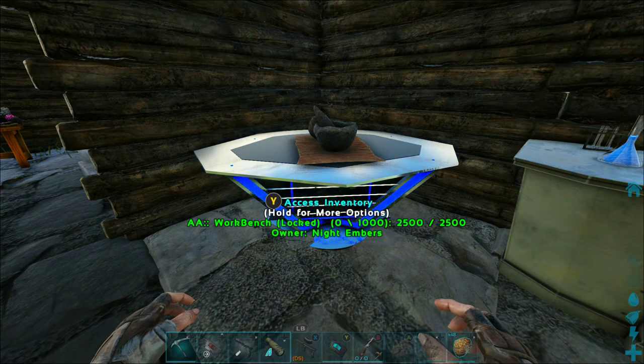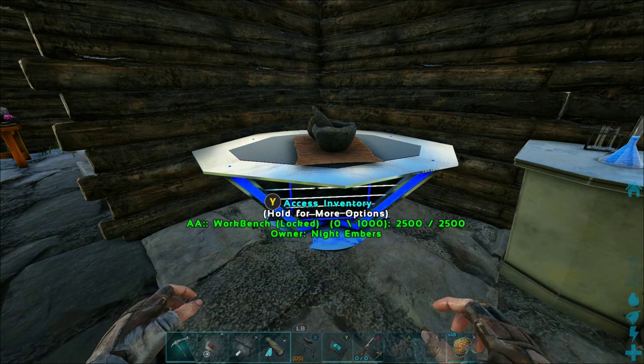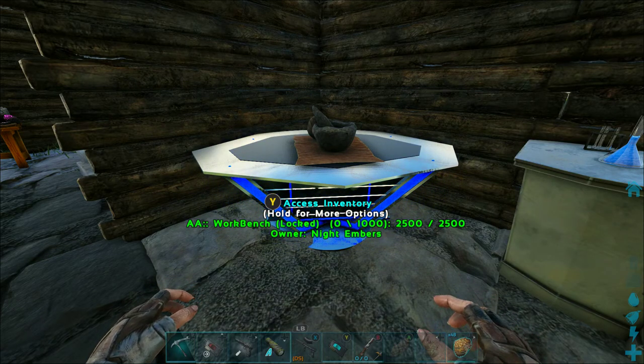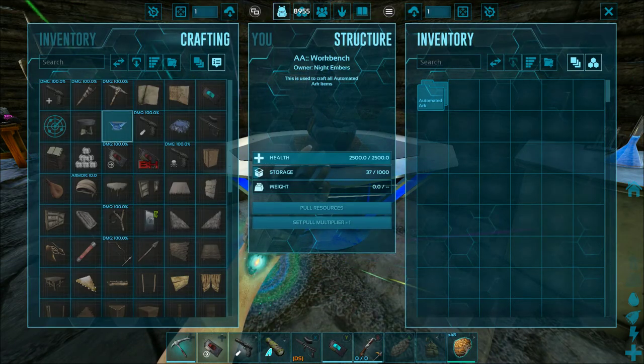Hello everyone, it's Tsukiko here. First thing you're going to want to do is to get the AA OCD polling system to work — you're going to want to make the AA workbench. You can do that right from your crafting, and it's right here.